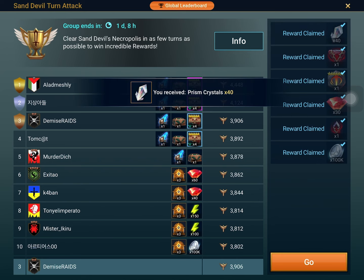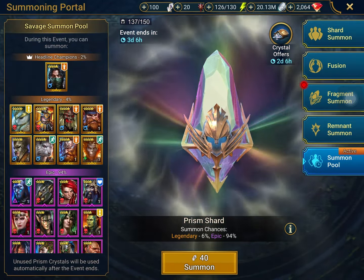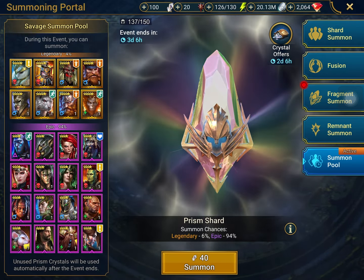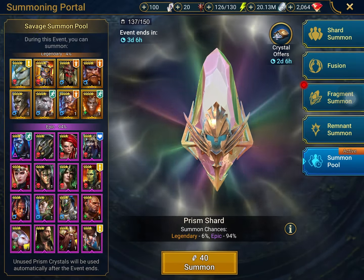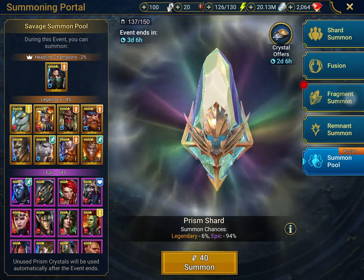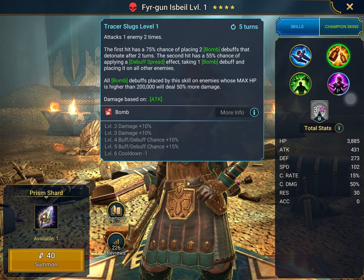After a few minutes, I did complete the sand devil turn attack. Currently ranked number 3 — I don't really care about placing there since it's not worth spending more energy for one ancient shard. Right now I'm hoping to get either fire gun for Mikage, Royal Guard, or Phoenix. I already have Lady Cullen, lots of Geomancers, and two Daethys. So we are going to be pulling the first prism shard — it's a dwarf and we do get the Mikage piece! This is going to be really, really nice for my account.